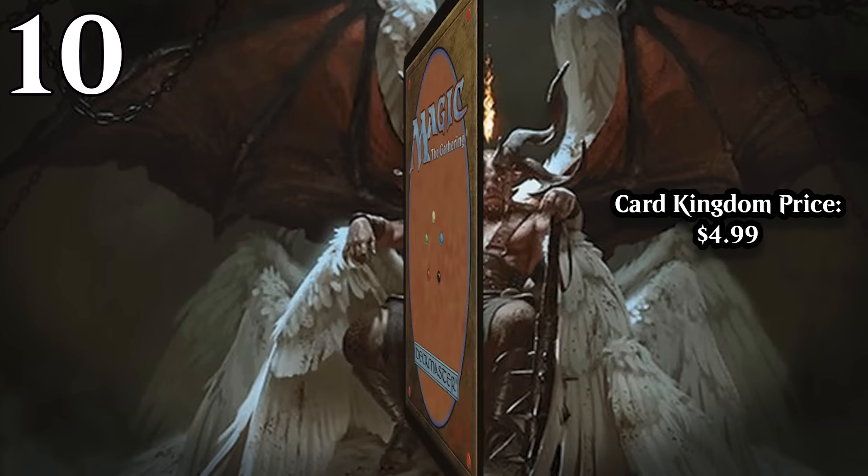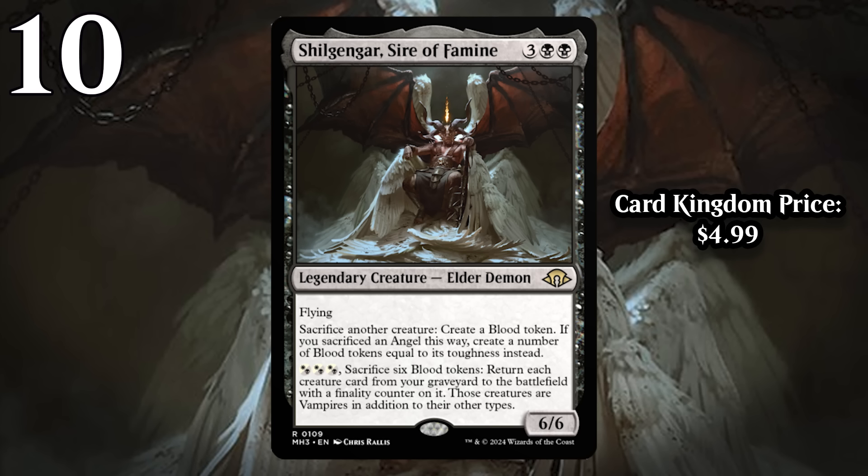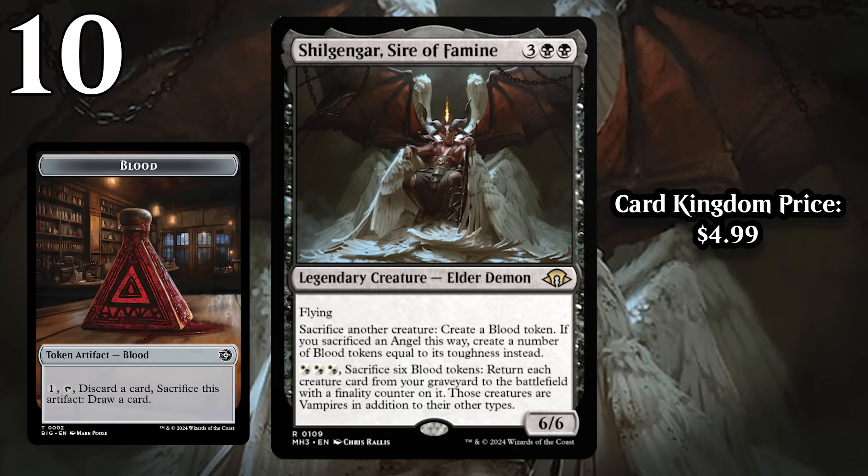First up, we've got Shilgengar, Sire of Famine. He starts with amazing stats as a 5-mana 6/6 flyer — a card that can win the game in the air quite quickly, but he's got a whole lot more going on. He can sacrifice creatures to give you blood tokens, and he's even better at giving you blood tokens if you sacrifice an angel. The set also has a pretty big artifact theme, including in black, so blood tokens have more value than they normally would.